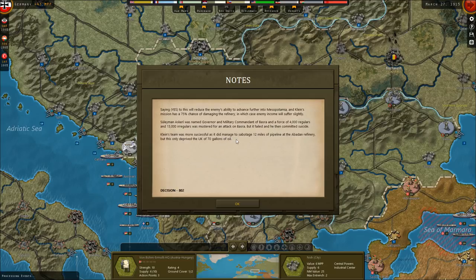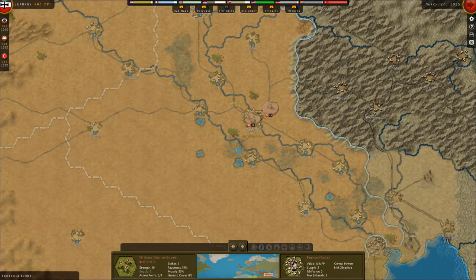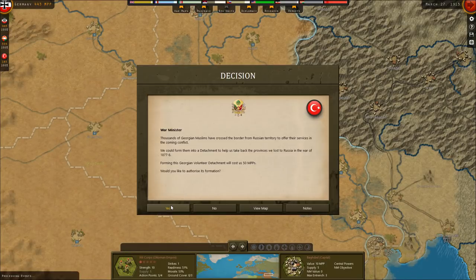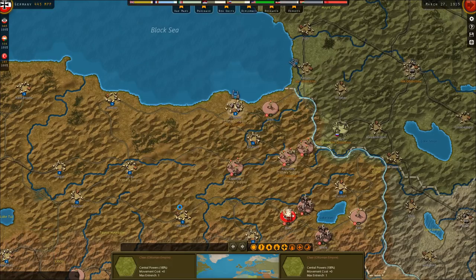We'll mobilize the troops near Baghdad. Thousands of Georgian Muslims have crossed the border from Russian territory to offer their services — we could form them into a detachment to help take back provinces lost in the War of 1877 to 1878. Forming this Volunteer Detachment costs 50 MPPs. Saying yes may be wise as it increases Ottoman strength in this area, which could be crucial if the Russians launch a strong offensive. Georgian volunteers assemble to fight the Russians. Second German artillery is ready to deploy — we're going to deploy them in the east, near Tannenberg. The Austrians also have a new sub.